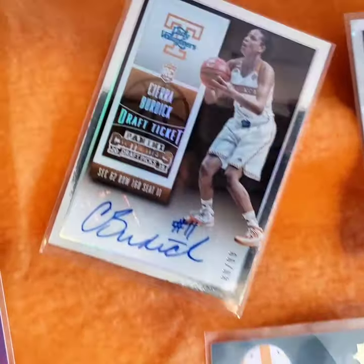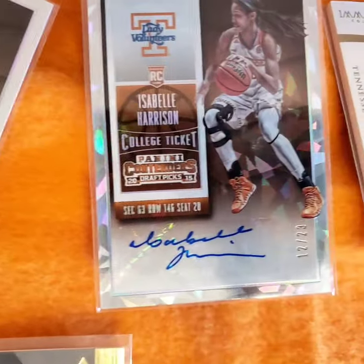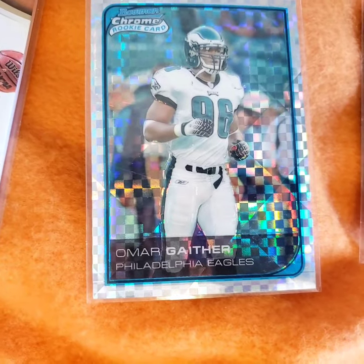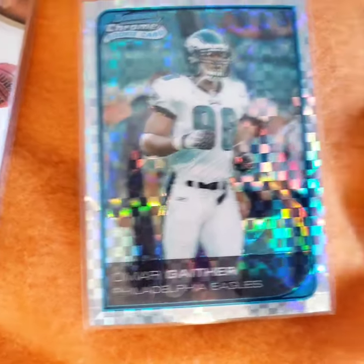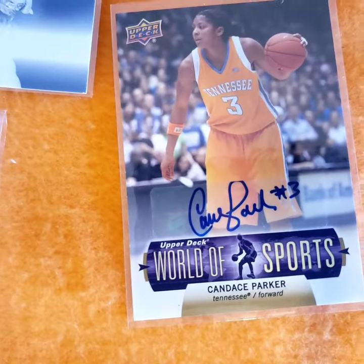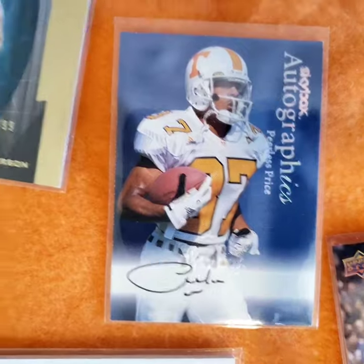And all-time great Alan Houston - our Vol uniform. Lady Vols, Sarah Birdie - three autographed cards of her. Omar Gaither X-Fractor rookie - great Vol. Had a good career. Another Payton, James Stewart.